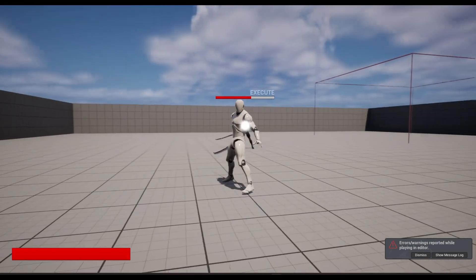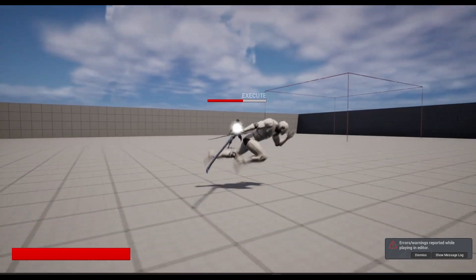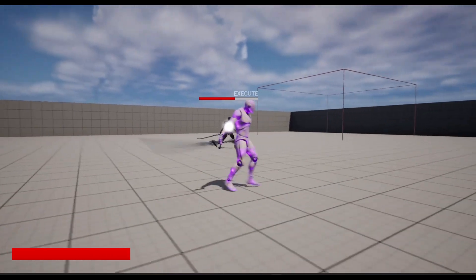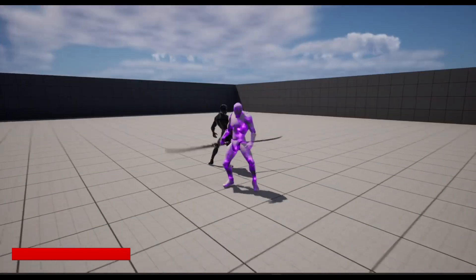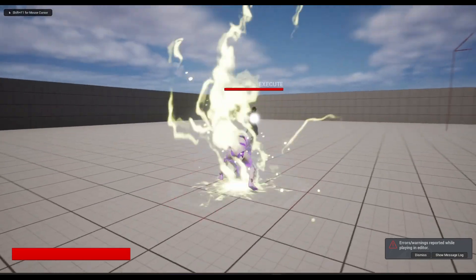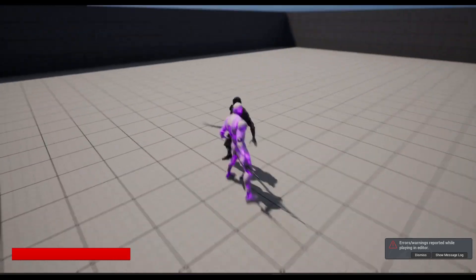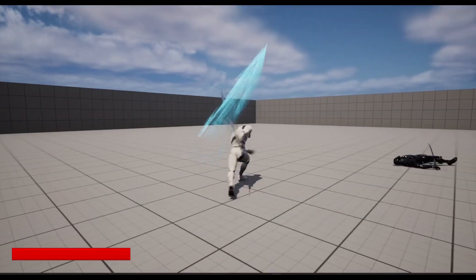Now we also have a rage mode — similar to the double trigger in DMC or the rage mode in Metal Gear Rising. I have VFX and an overlay material to showcase it. When in rage mode, my light attack changes — the light attack sequence changes. My aerial light attack will also change, making it a six-attack sequence instead of the typical three. You can also implement different finishers for your rage mode as well.